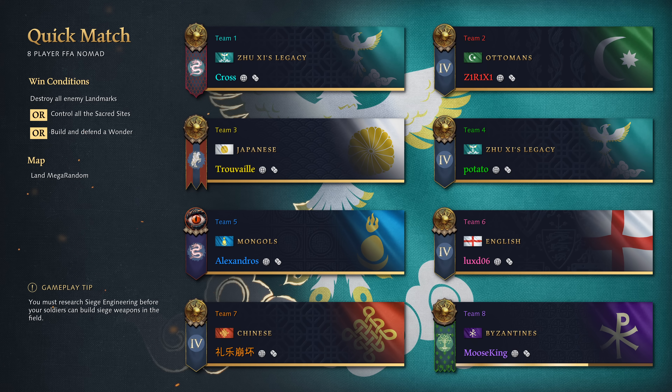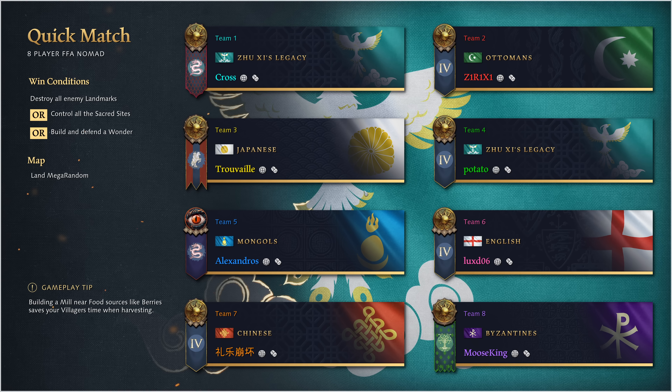G'day fellas and welcome to another FFA Nomad game. Today we're on the Juicy Legacy and I want to try a different late game composition, something that I haven't tried before. I'm talking about the Imperial Guard. There's a special unit you've got access to in the Imperial Age as the Juicy Legacy — in fact, two unique cavalry units that no one else gets access to.